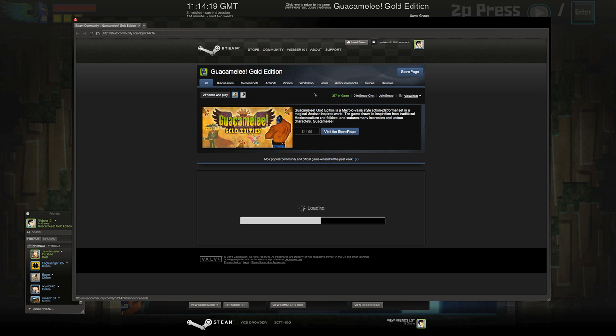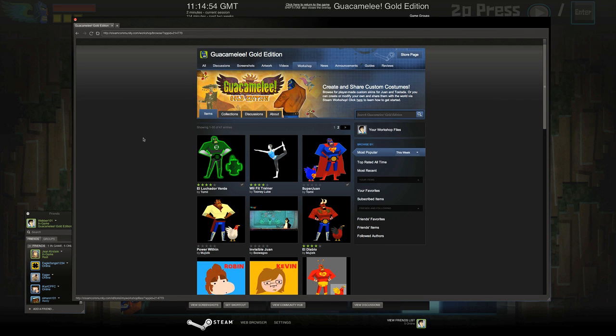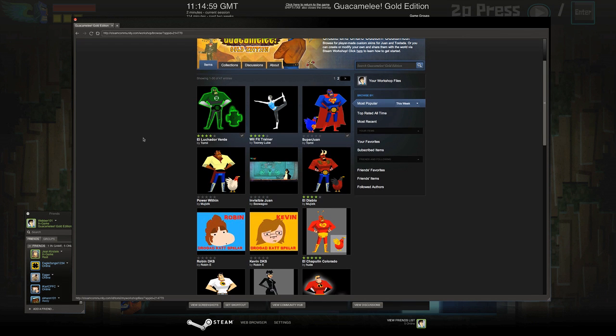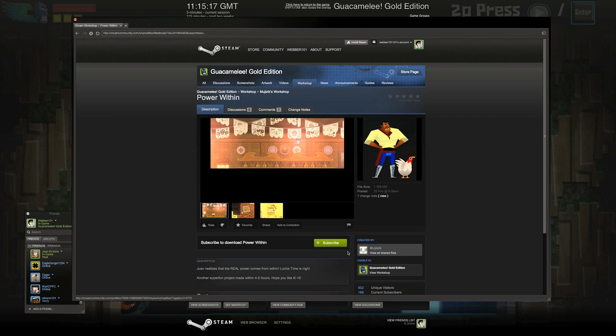So the first thing you want to do is visit the store. You go on to Workshop, just like we did in Skyrim. And you can see here you can get all kinds of different costumes — some of these are really creative, some of these are really funny. I'm going to show you my top favourite ones for you to download and play. When you find one you like, just click that subscribe button and it downloads automatically to your Steam account.